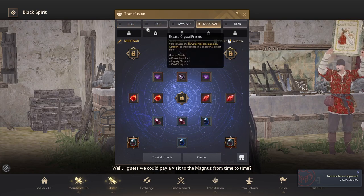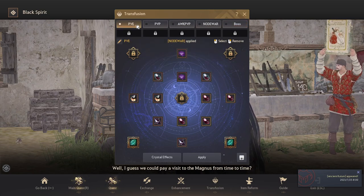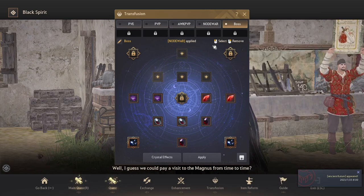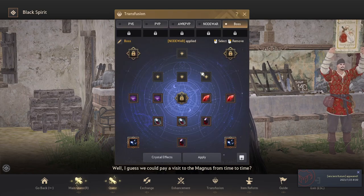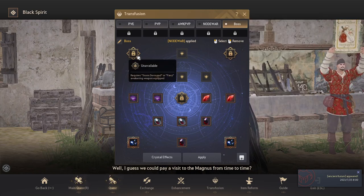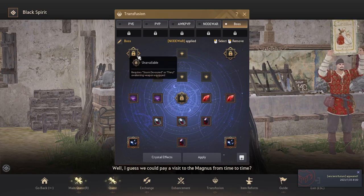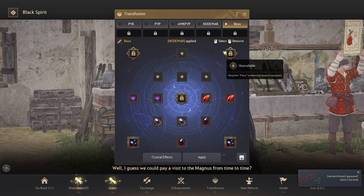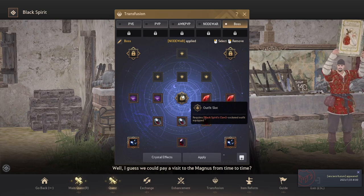At the top of the Transfusion page you have different slots — you'll have four available and can buy a fifth with loyalties, and more with pearls or quest rewards. You start with 10 crystal slots. You get two more from the 'Land in the Morning Light' quest and two more from Garmoth's Heart, though I wouldn't worry about those right now. Garmoth's Heart is very rare — I've played 2,000 hours and still don't have one. There's also a middle slot from an outfit but it's not really worth it.